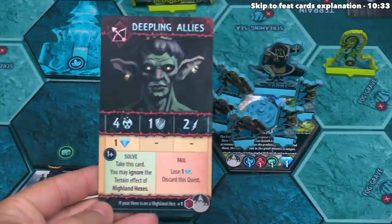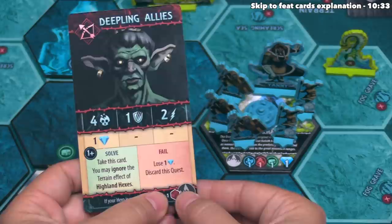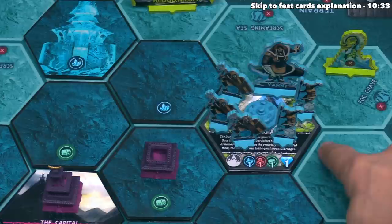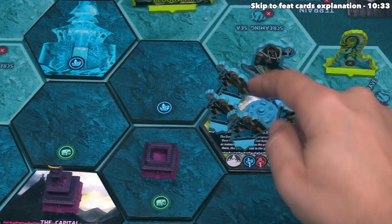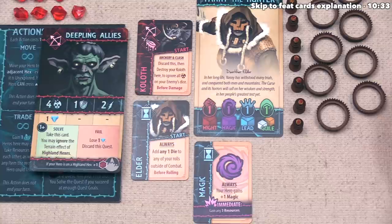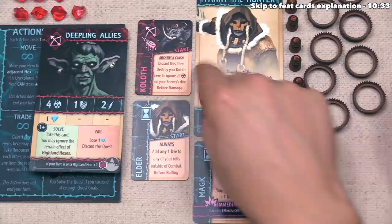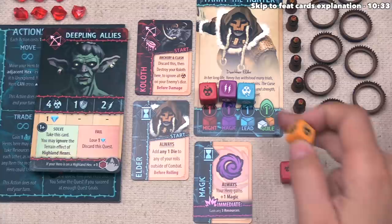Having selected the quest, blue reads the bottom of the quest card for a conditional benefit. It says if your hero is on a Highland Hex, they can roll one more red die. The blue player's home territory is Highlands and they haven't moved their hero, so this condition is met — they add one extra red die. They then roll their hero dice matching their attributes: one red, one purple for magic, one blue for leadership, and one white or orange for guile — they choose orange.